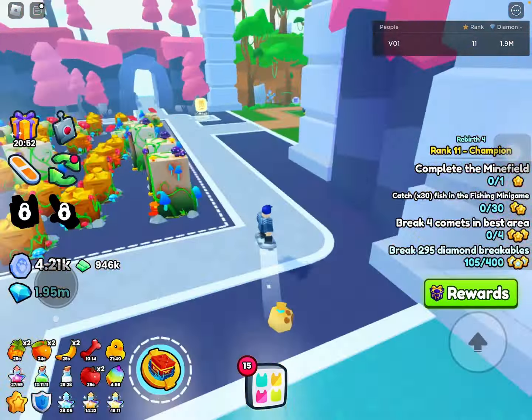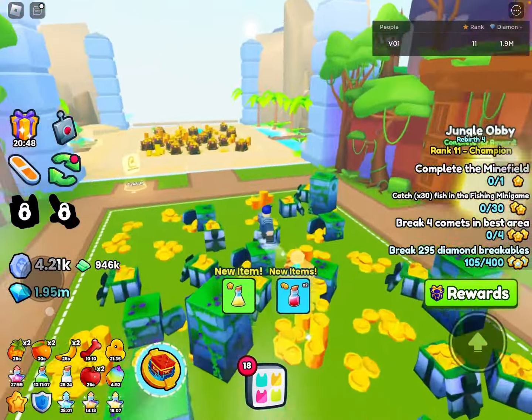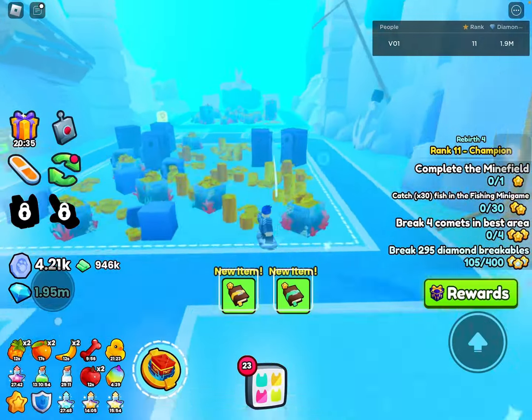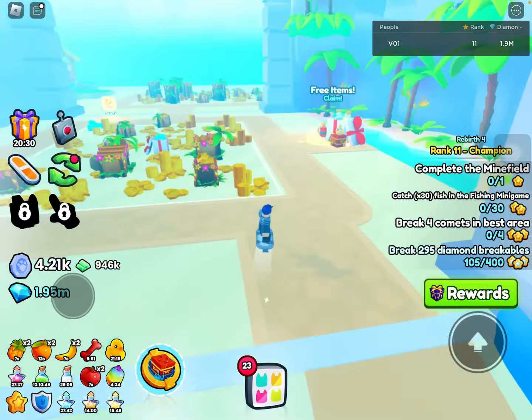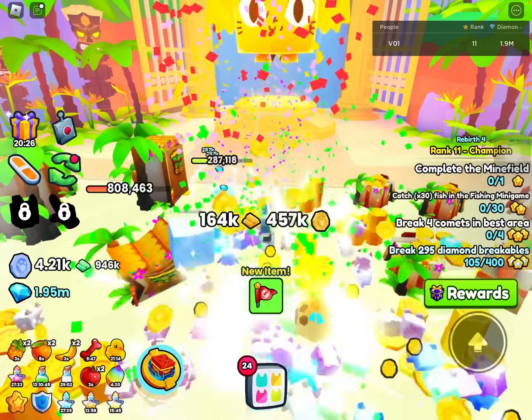The most common misconception here in Pet Simulator is that you need huge pets or titanics to be able to do a ton of damage to these breakables. But the reality is, these huges and these exclusive titanics aren't actually your main damage source — they are only a substitute, or they are just better in the really endgame.